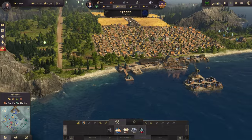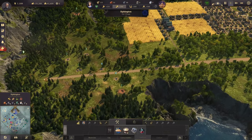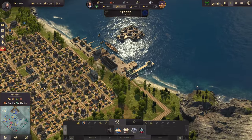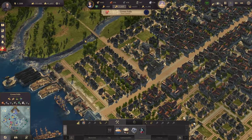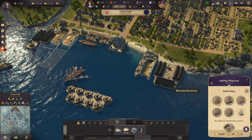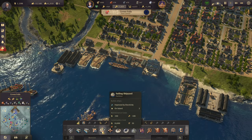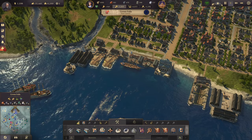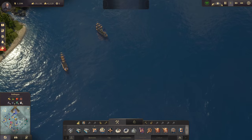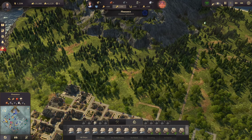Now we can build the commute pier in Syfington — there it is, as beautiful as ever. We'll make it more beautiful with ornaments later. We also have some oil patches in Syfington, so we can transport oil to Crown Falls. One problem: we don't have a commute pier in Crown Falls yet, so we need to destroy something. The sailing ship doesn't cost any influence, but we still need to destroy something — I certainly can't afford to sell my ships.